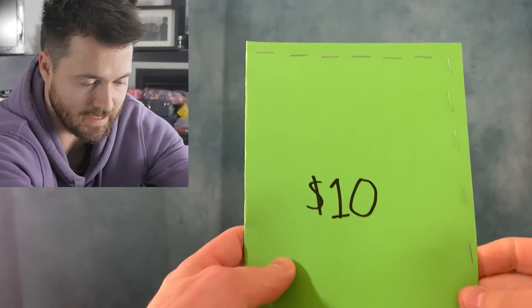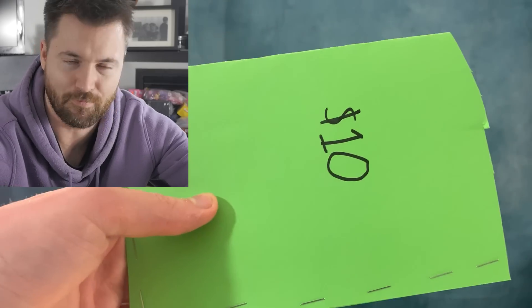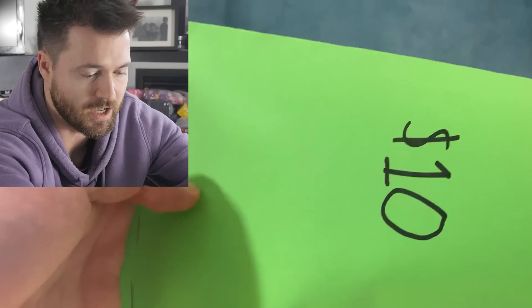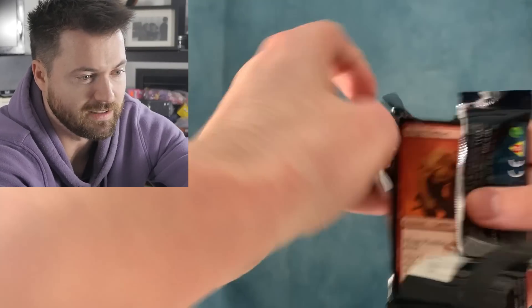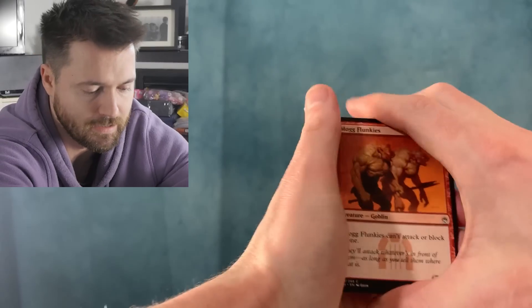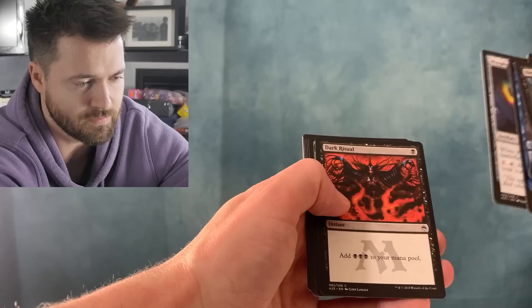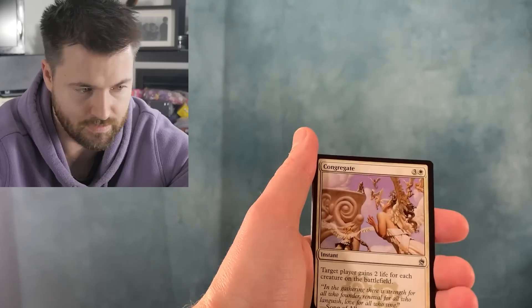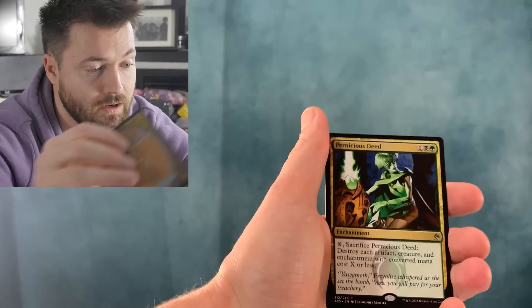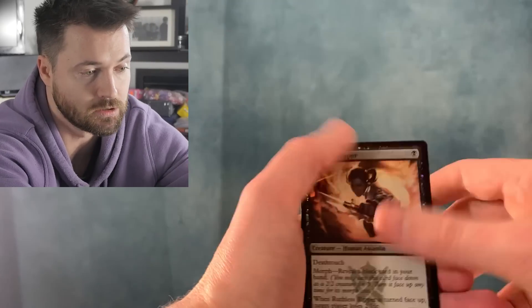We're moving up to $10 now — a $10 Magic the Gathering booster pack. It's a Masters 25 pack, one of the last Masters sets before they took that massive break, before they brought it back with Commander Masters and before that Ultimate Masters and Double Masters. There is some good cards in here. Dark Ritual is one of those good cards — it's a good common in this set. We got Congregate, Pyroclasm, and our rare is a Pernicious Deed. Actually not a bad rare, but not quite what you want to see in a $10 booster pack.